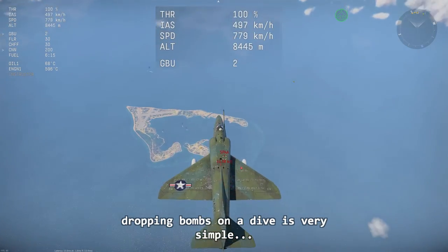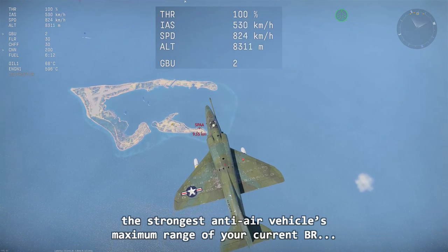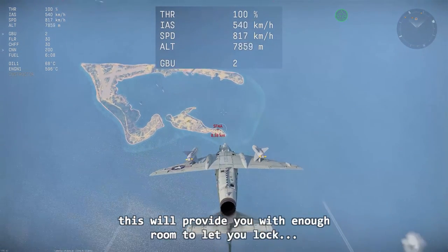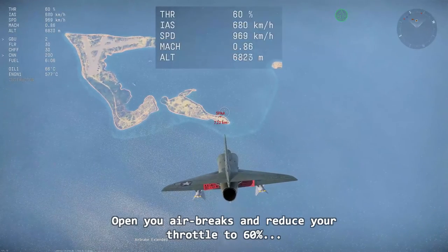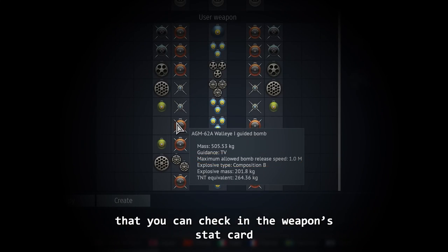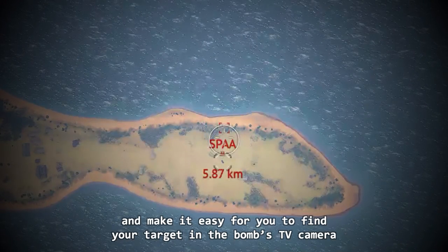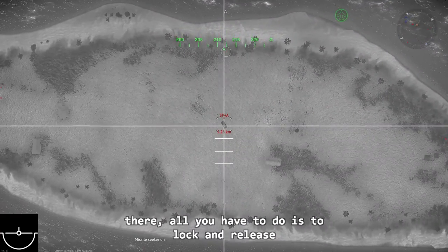Dropping bombs on a dive is very simple. Climb 2 kilometers above the strongest anti-air vehicle's maximum range for your current BR — in this case, 8 kilometers for the A4E. This will provide you with enough room to lock on before you get targeted. Open your air brakes and reduce your throttle to 60% to prevent speeding up. Some bombs come with a speed limit that you can check in the weapon's stat card. With your air brakes open, use the side stabilization control to mark a reference and make it easy to find your target in the bomb's TV camera. Then all you have to do is lock and release.